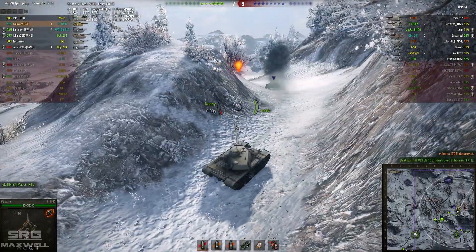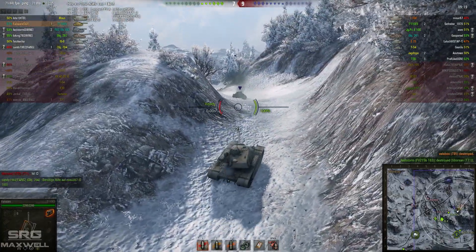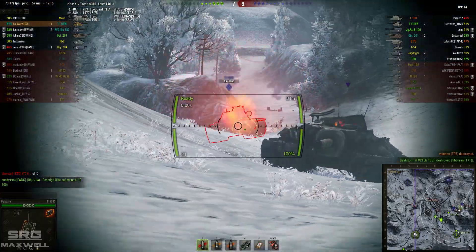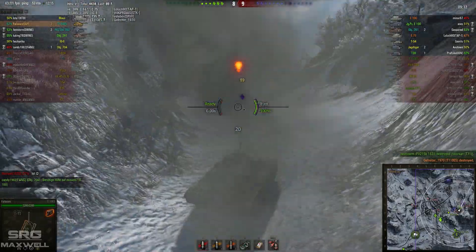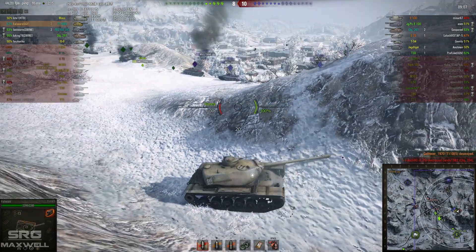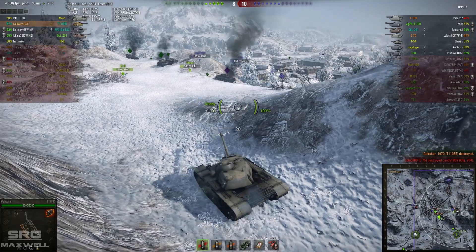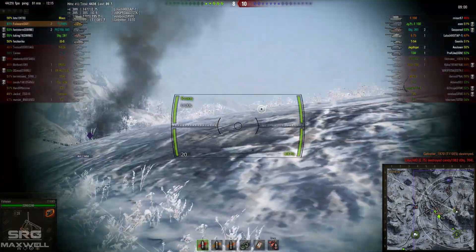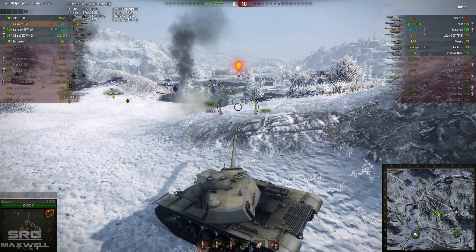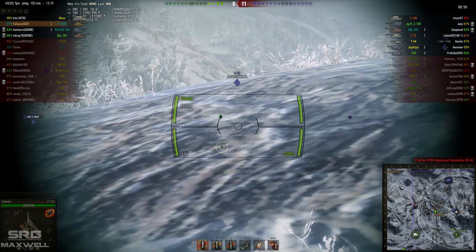And there we go — finally able to take him out. Although it looks like his T54 friend has also been eliminated. Just got to play it carefully to find out where the E75 is. That wasn't the E75 — that was another T110E5. It looks like that E75 has actually flanked all the way around to join where the IS-8 was attacking, trying to come around the back of Failware, considering that all of Failware's allies have just been eliminated on this little flat ridge — a plateau if you will.